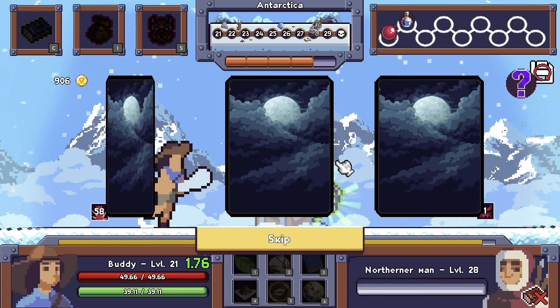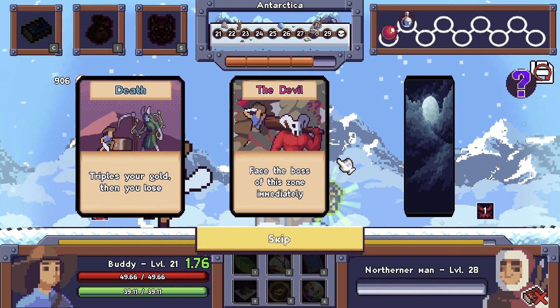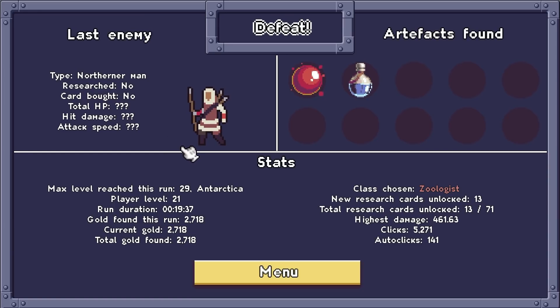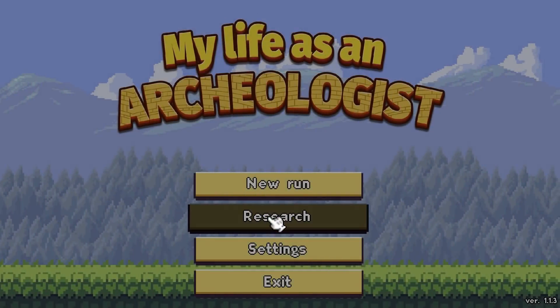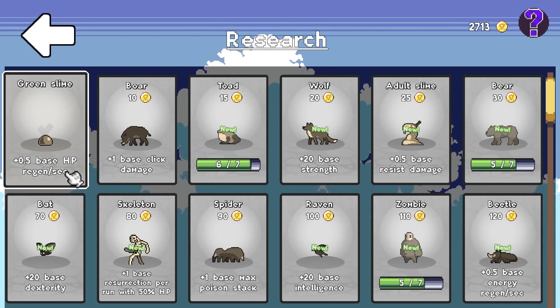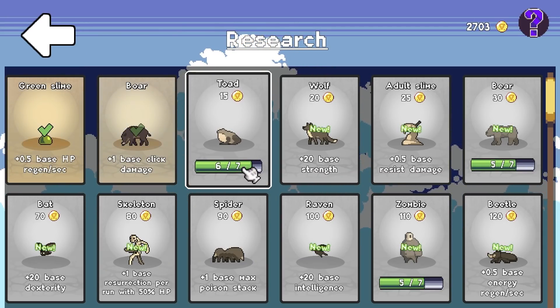There we go. Another perk card - triples your gold, then you lose. Defeat. Hubris. Okay - class chosen: zoologist things. Back to menu. Research. That's how this works.